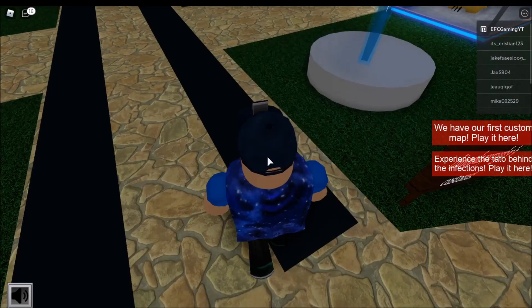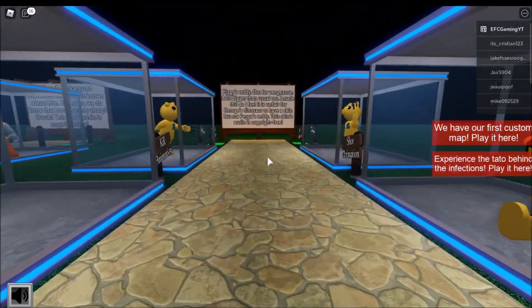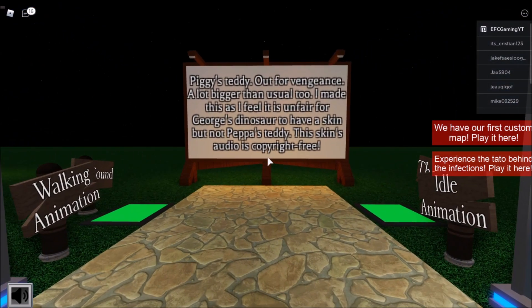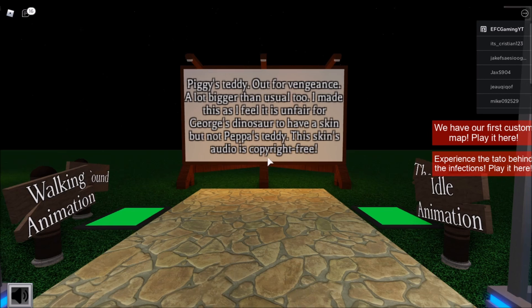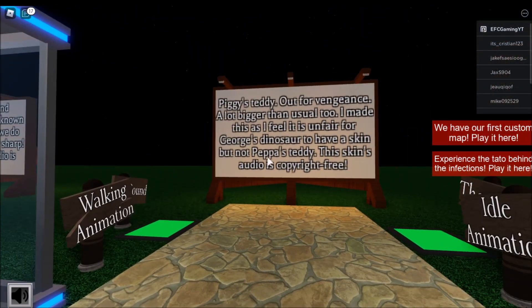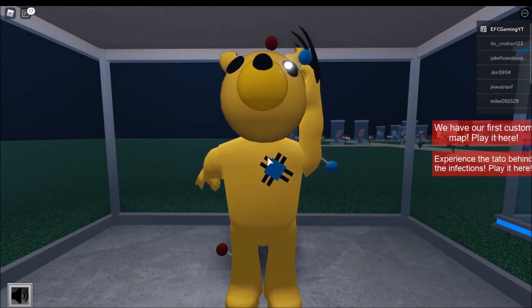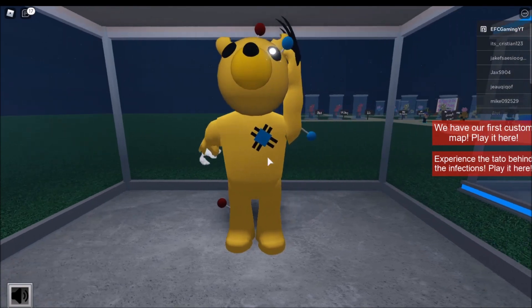The first one — Piggy's Teddy, out for vengeance! It's a lot bigger than usual too. The creator made this because they felt it was unfair for George's Dinosaur to have a skin but not Peppa's Teddy. The skin's audio is copyright free. Oh, Piggy's Teddy — check that out, he's ripped!